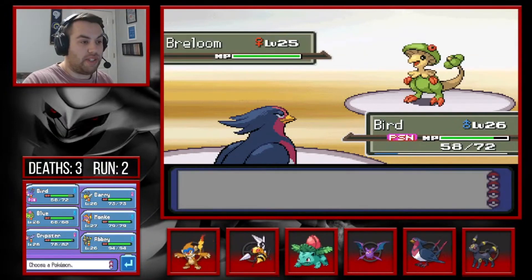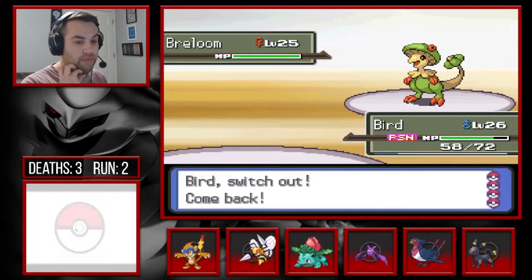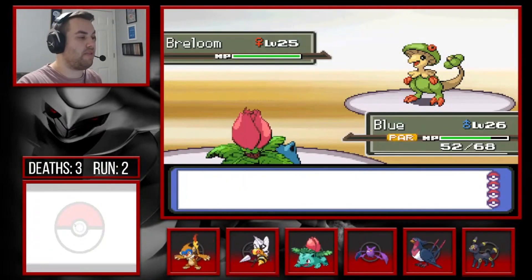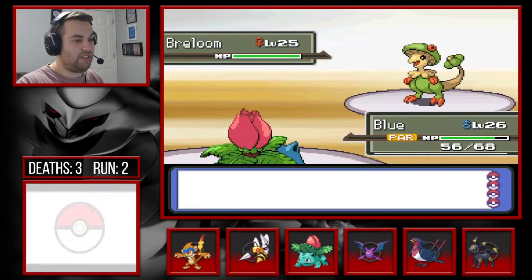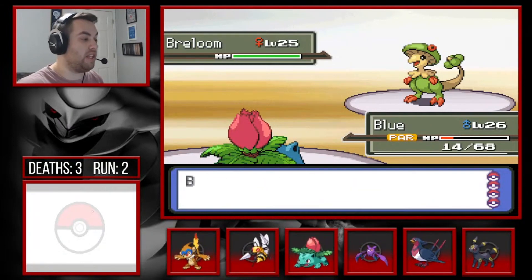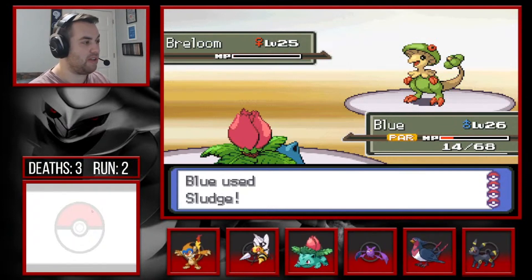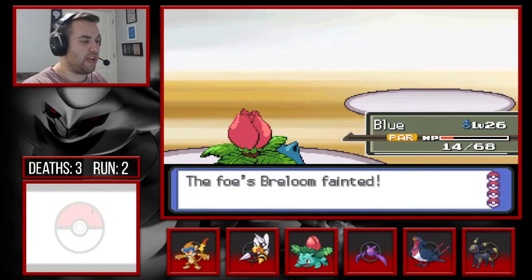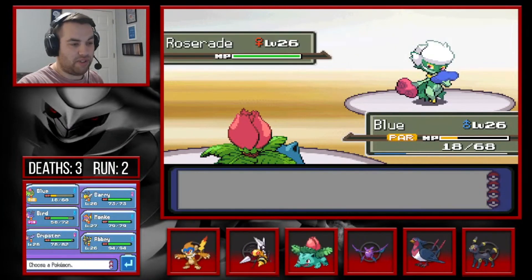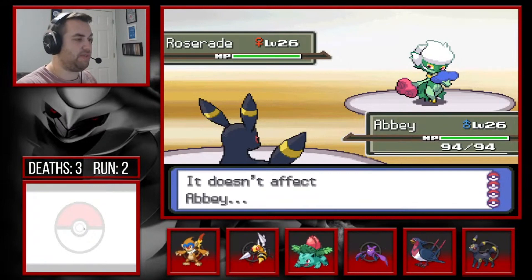I forgot to put a Chesto Berry on Blue because it might try to inflict sleep. We put in Ivysaur because we resist all of Roserade's moves. There's Mach Punch — we get paralyzed. So bad, but at least it can't put us to sleep. Sludge should do a lot of damage. There's Mach Punch, that's fine. Oh my god it crits! Sludge — please get the poison — let's go, one-shot! Great job Ivysaur.